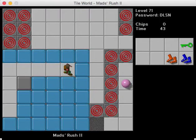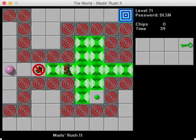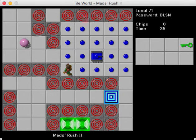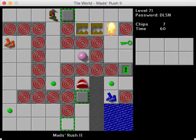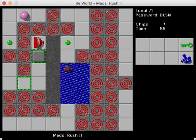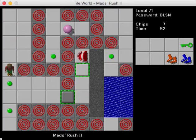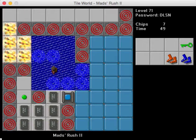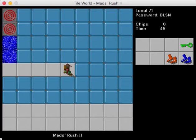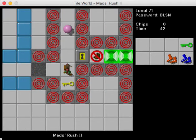This is Mads Rush 2 — it's a sequel to the earlier level, Mads Rush 1. This level is very infamous for a bold route that is really, really tight and rigid, because of that random force floor section. Pretty much you have to be perfect on the random force floors in order to get in front of that ball. It's really crazy — just really crazy.